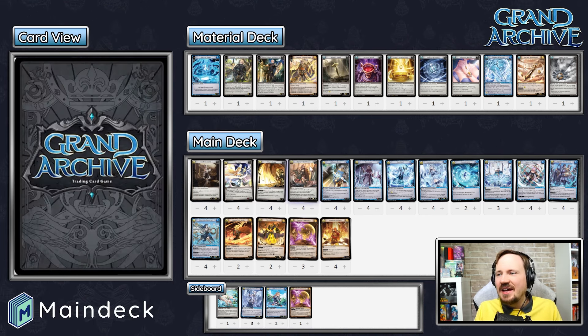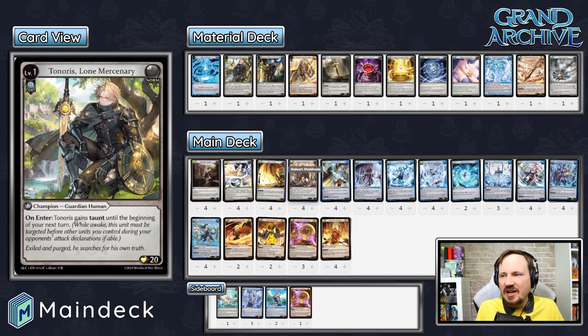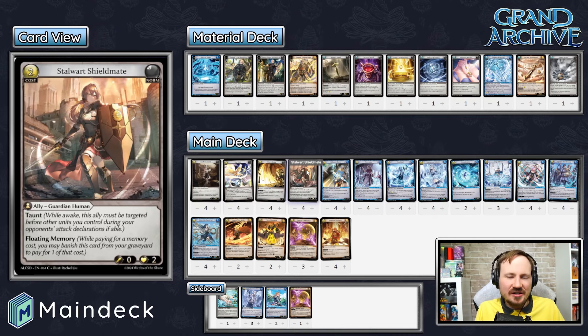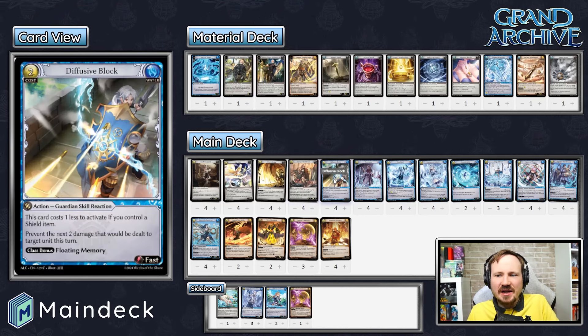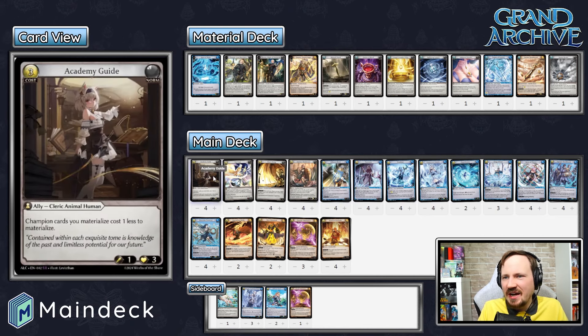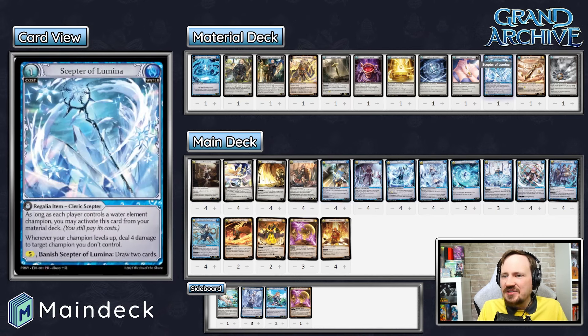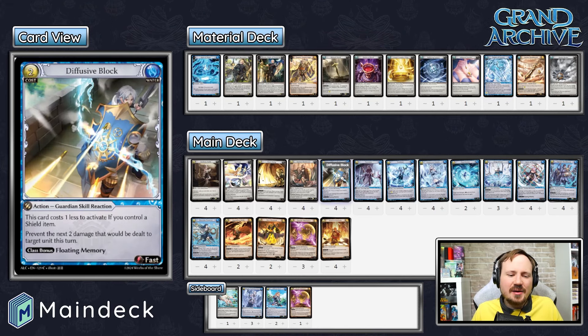Be aware that two taunt sources are both viable attack targets. If you're Tenoris level one and put a Shieldmate down the same turn you level, the opponent is free to pick any taunt unit to attack. Diffusive Block is in here as a floating memory source — it's class bonus and allows you to prevent any two damage dealt to the target unit. It prevents things like Planted Explosives from taking out Academy Guide and can even prevent Scepter of Lumina damage. It's got floating memory so you get a little value from it, then use that to level up.